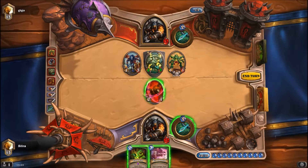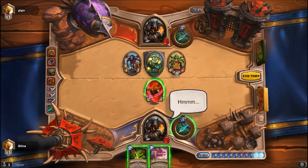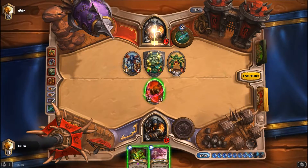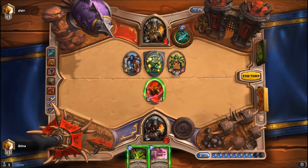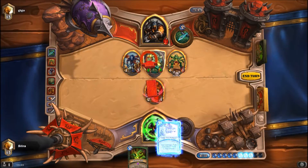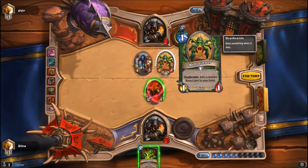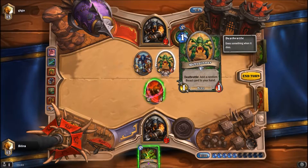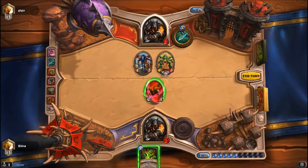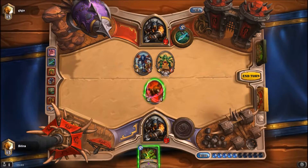I can't remove everything anyway. So what do I kill? I could just get rid of the taunt here. I could remove the one damage but that one damage is probably gonna hit into Leoc anyway so he can draw a card with it. Let's keep that in mind. I have to play this thing just so I can get some damage on board.